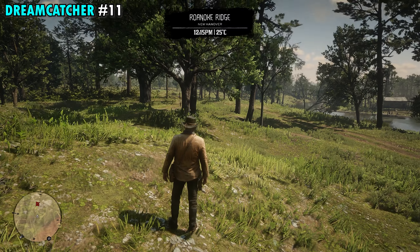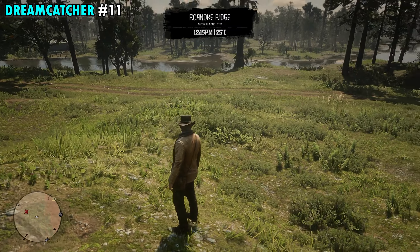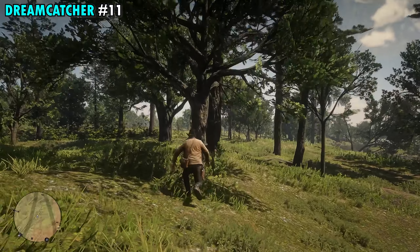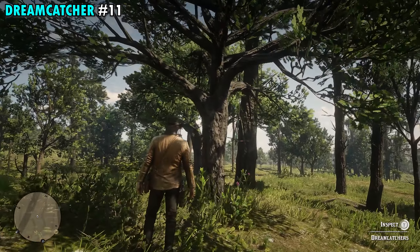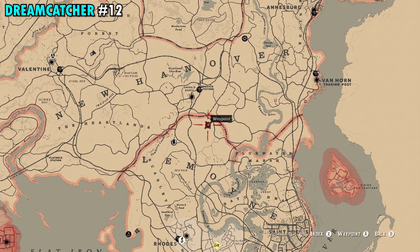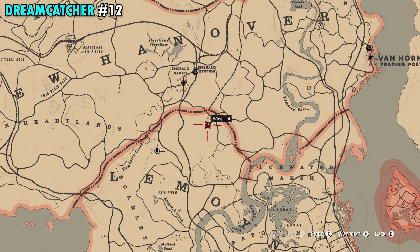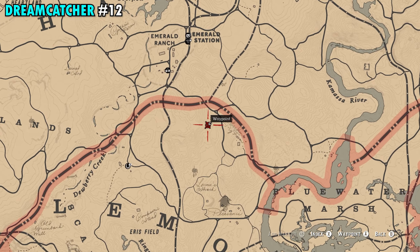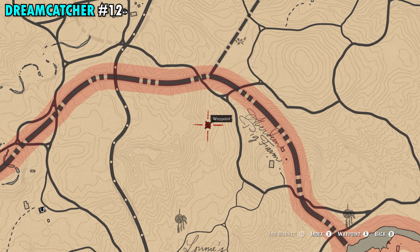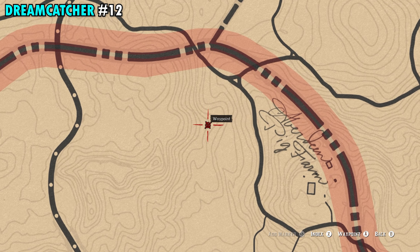Number 10 is going to be found in Le Moyne. This one's just northeast of the M in Le Moyne, and if you have it on your map it's going to be just northwest of Lonnie's Shack. Once you get out here you can use this completely dead tree right here as a landmark, but right across from that, this smaller tree over here in these plants is where you're going to find Dreamcatcher number 10.